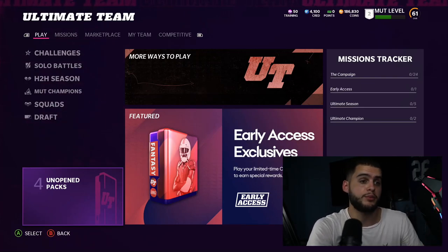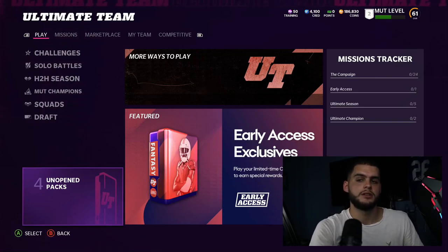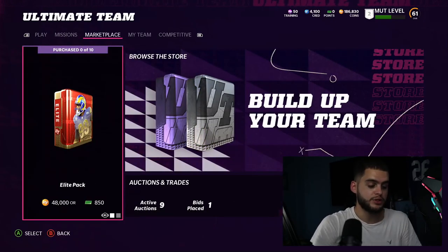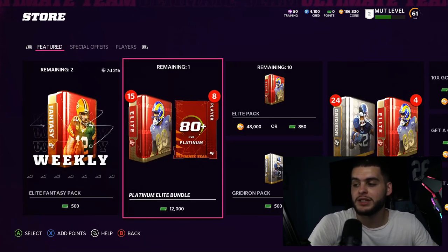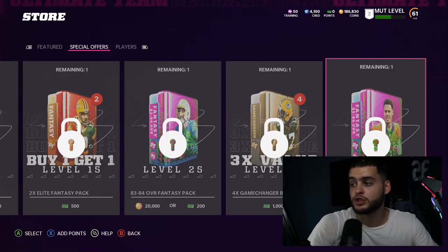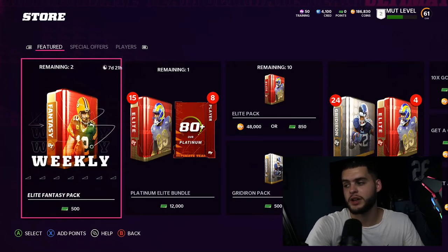If you need coins, head over to MutReserve — they should have everything up and running pretty soon for Madden 22 coins. Now let's get into the packs. If you drop $100, what should you open? You have the Weekly Fantasy Packs, the Platinum Elite Bundle, and the Gridiron Bundle under Special Offers. A lot of the other stuff is level-based so don't rely on that. Those are the bundles you're working with, and I'd stick with either the Gridiron or the Platinum Elite Bundle.